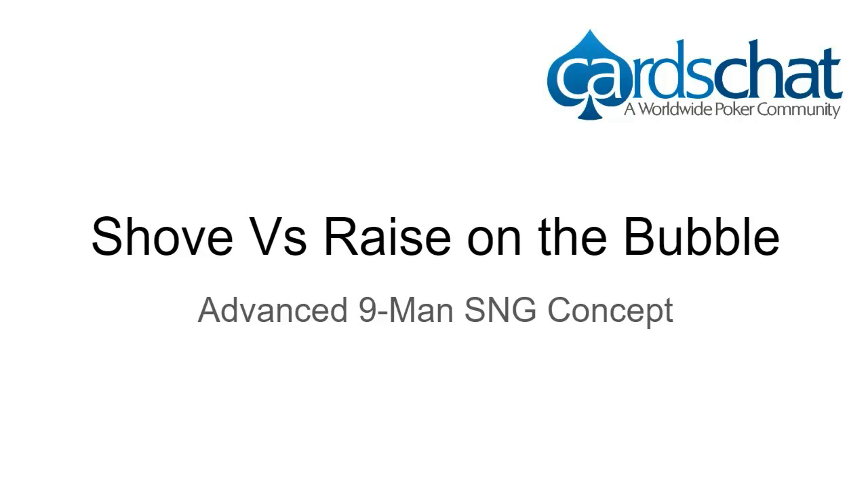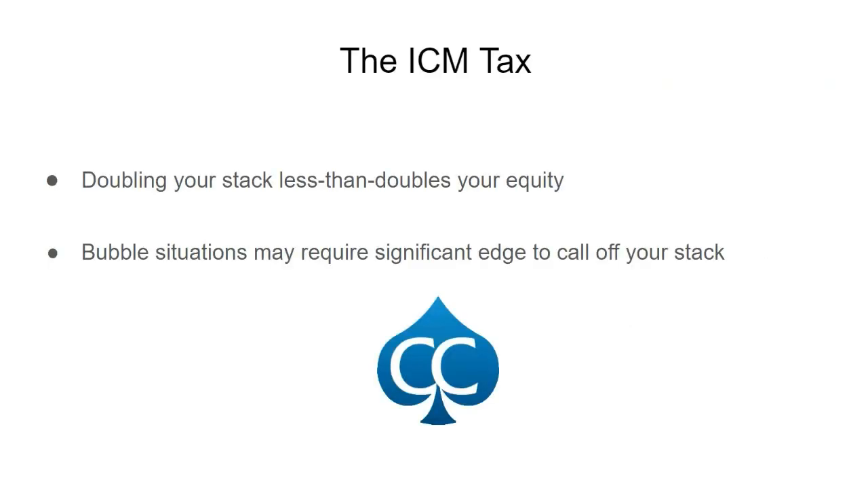Let's begin with the motivation behind this idea, which is ICM. ICM tells us that chips have independent values, and specifically the more chips you earn in your stack, the less the dollar value of those chips. We might be the second chip leader on the bubble with 25% equity, and if we double through the chip leader, our equity may only increase from 25% to 35%. That means we need a huge edge to call off our stack — we'd need to win the all-in over 70% of the time for it to be profitable, because busting is such a disaster when we can fold and cruise into the money.